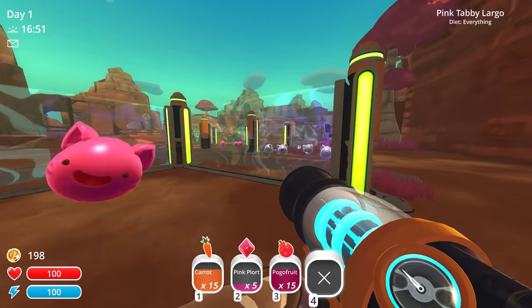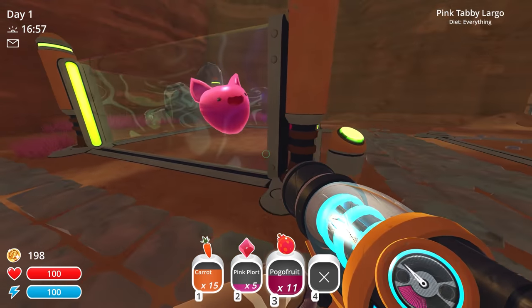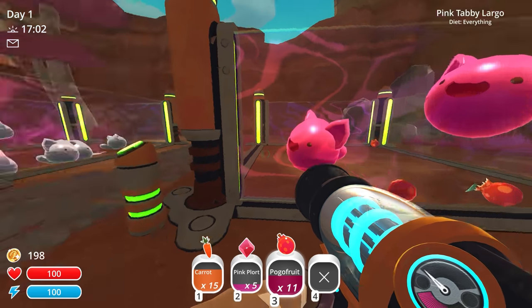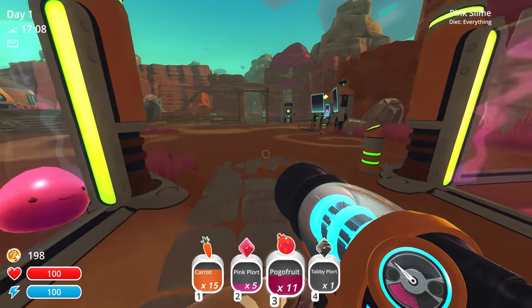We combined the tabby with the pink slime, which means we could feed these guys anything — that's good. Whenever we do feed them, we'll get both the pink and the tabby plorts. So that's going to be pretty cool. Let's sell that plort and get some money out of it.